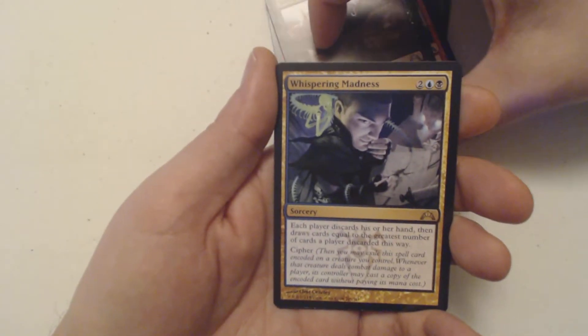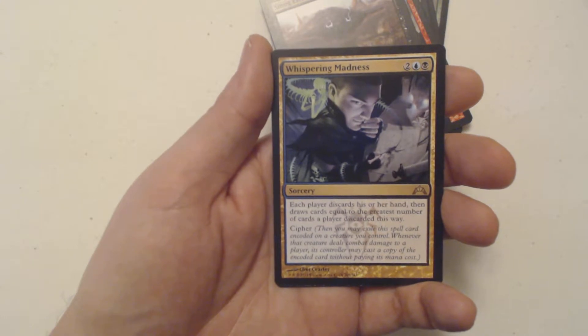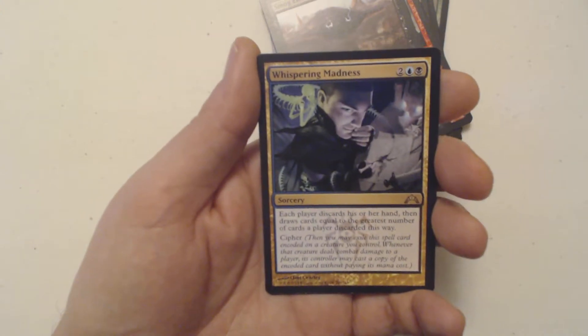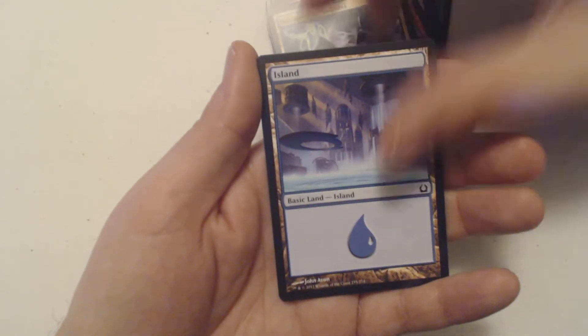Hopefully a mythic — nope, it's a rare. It's Whispering Madness: two, a blue and a black, sorcery — each player discards his or her hand, then draws cards equal to the greatest number of cards discarded this way. It has cipher, meaning you cipher it onto a creature and whenever that creature deals combat damage to a player, you repeat the effect. So no mythic — we got an island and an added card.